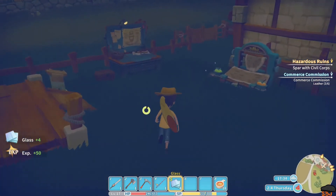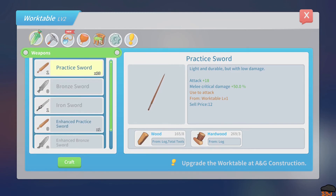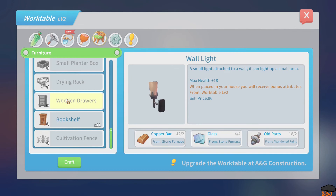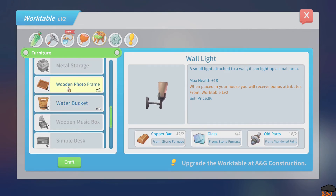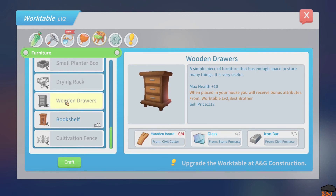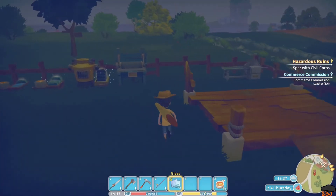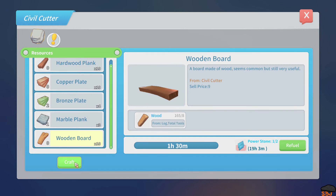Let's make a wardrobe and see if that can hold anything — if anything else it could hold some of the clothing we have. What do we need? Wooden boards — let's make some wooden boards, we're going to need a bunch of those anyway. Craft ten wooden boards, confirm.